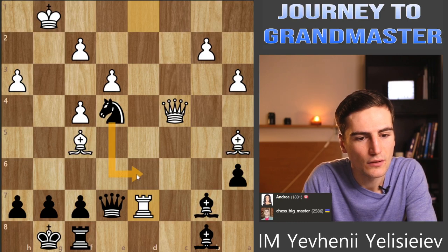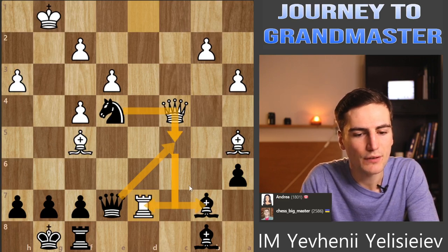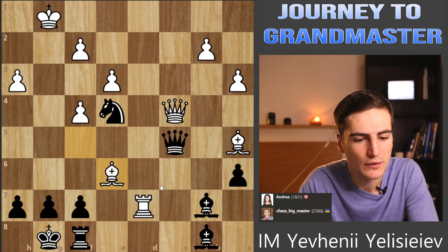Do I have knight d6 still? Rook takes a7, knight takes c4, rook takes b7, and I have knight takes a5 in the end. The endgame should still be better for me, but not so clear. Queen c5 is another opportunity - queen takes, knight takes, and the knight protects the bishop on b7 and attacks the rook on d7. I didn't want to exchange queens in the first place, but it seems like I don't have any choice anymore. Queen c5 seems to be the best move. Bishop e6 - wow, that's something incredible!